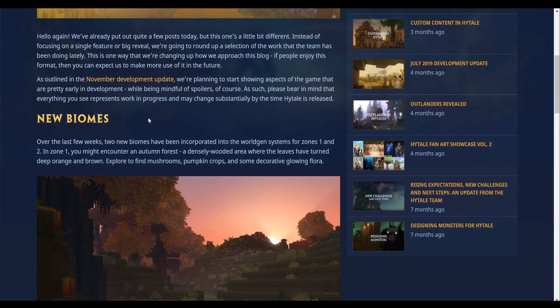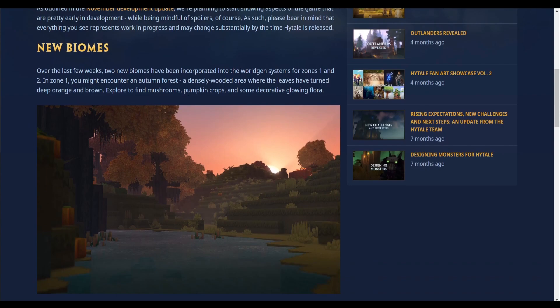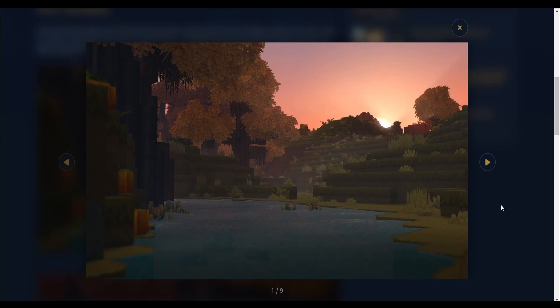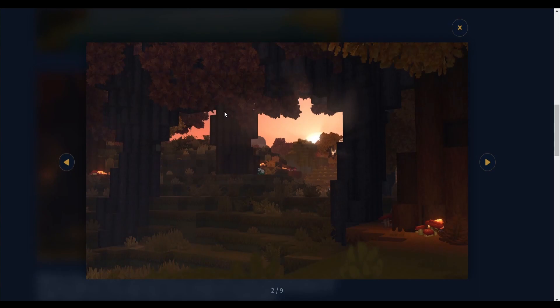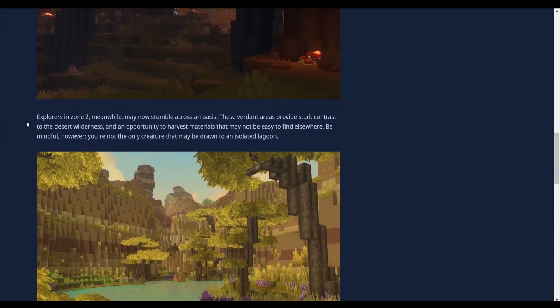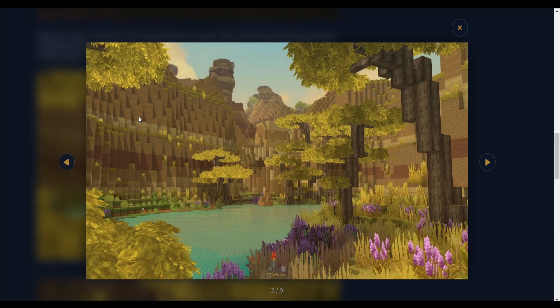We're gonna jump right into the new biomes. Over the last few weeks, 2 new biomes have been incorporated into the world gen systems for zones 1 and 2. In zone 1 you might encounter an autumn forest — a densely wooded area where the leaves have turned deep orange and brown. That's a cozy sunset featuring said biome. You can explore to find mushrooms, pumpkin crops, and some decorative glowing flora — the flora is indeed rather glowy. In zone 2, meanwhile, you may now stumble across an oasis. These wooded areas provide stark contrast to the desert wilderness.